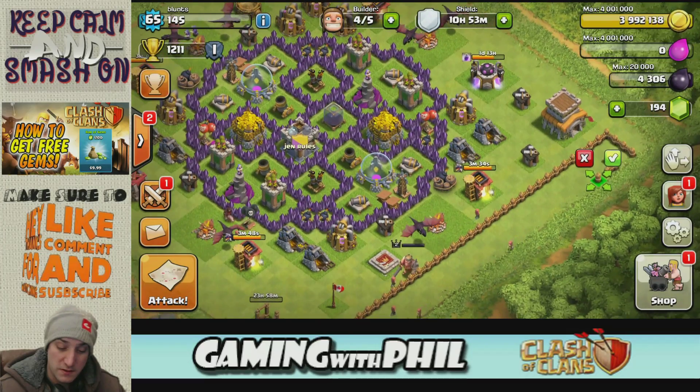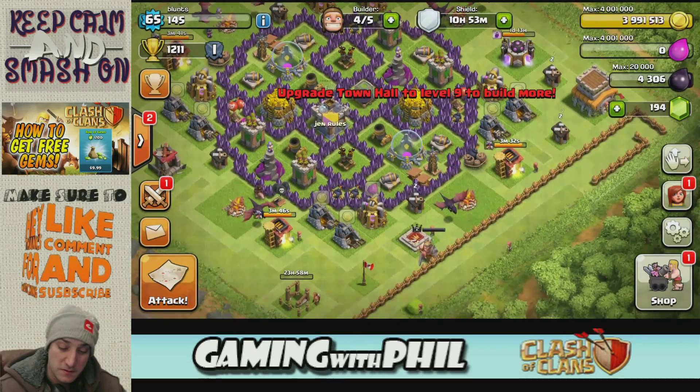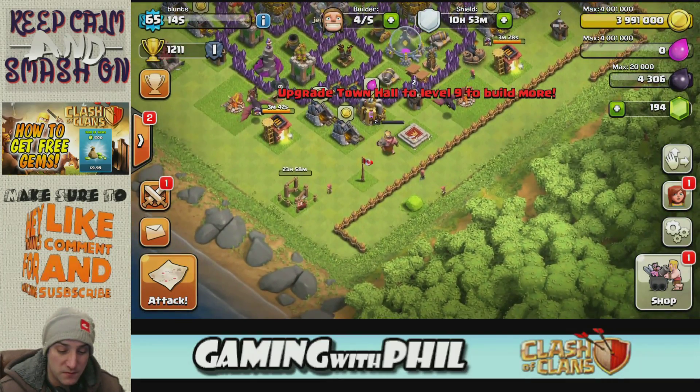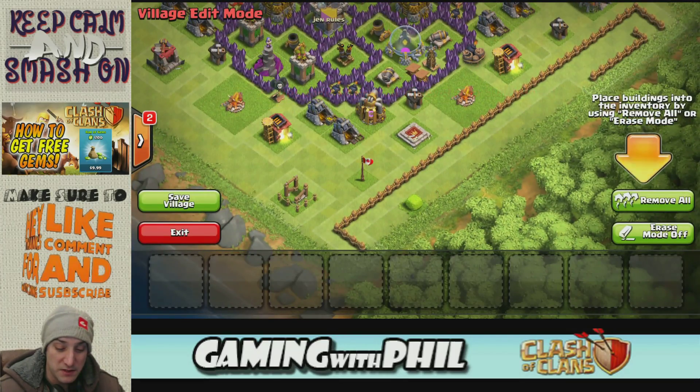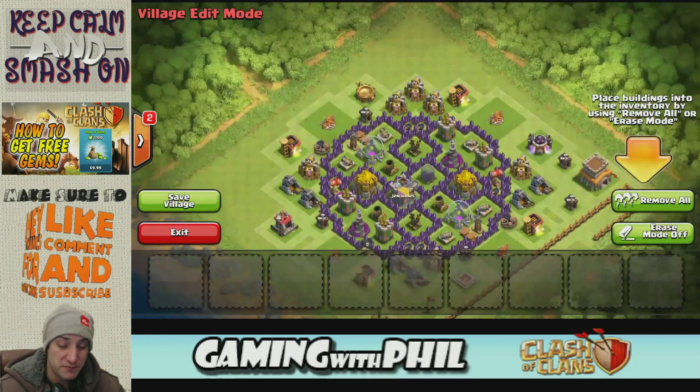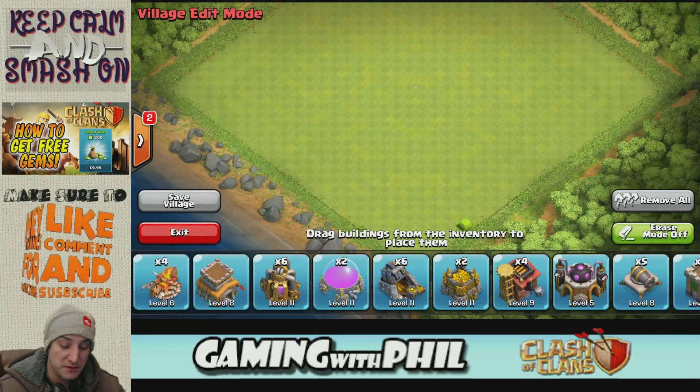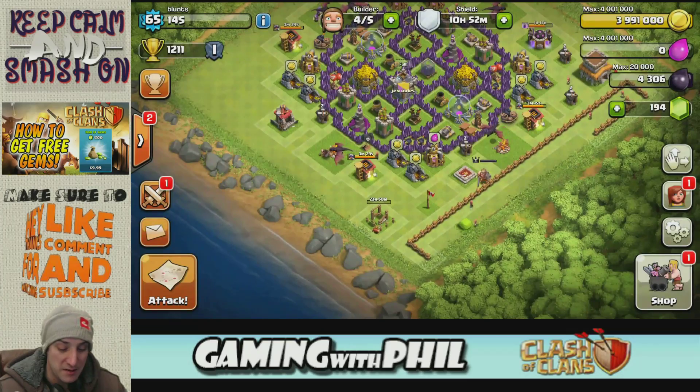There we go — that's all the walls. Now when I go to edit my base, all the walls would be here for me to select and it's easier to build the base. So I have all the walls ready.